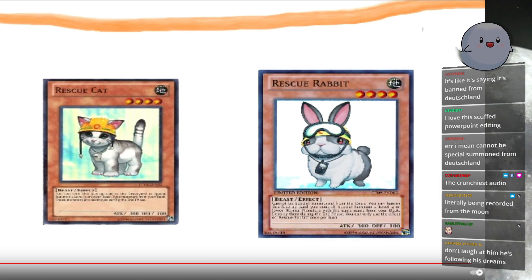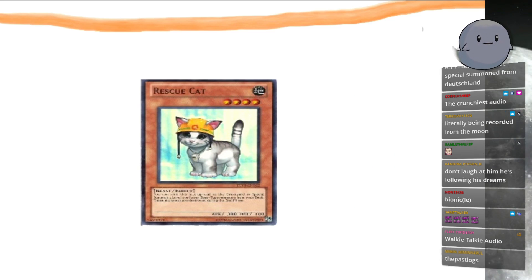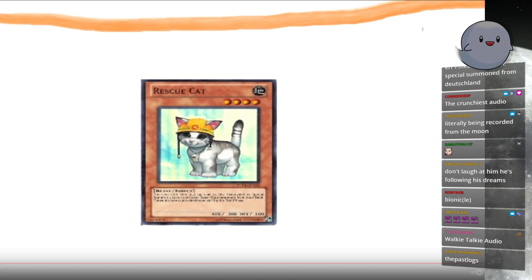Crazy effects. Don't laugh at him, he's following his dreams. He's garbage at this — get better, idiot. Pretty competitive decks built around him. Now, if Rabbit — a super weak version of Cat — is competitive, just imagine what RescueCat would be like if it was allowed to play.